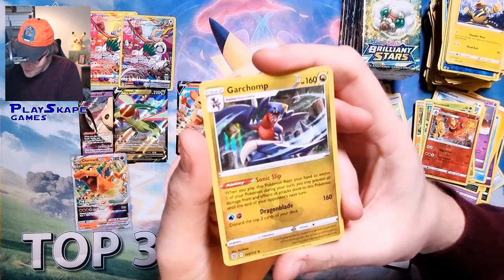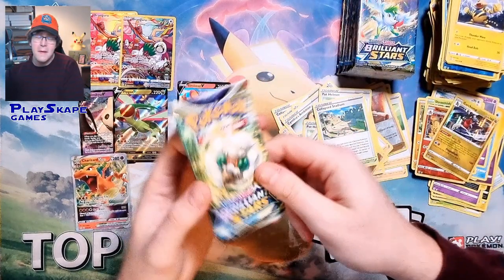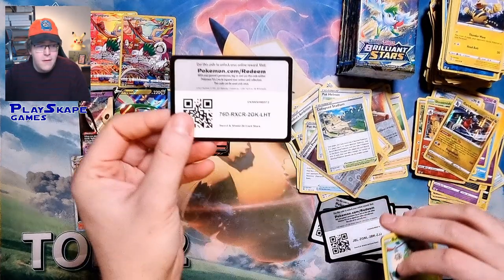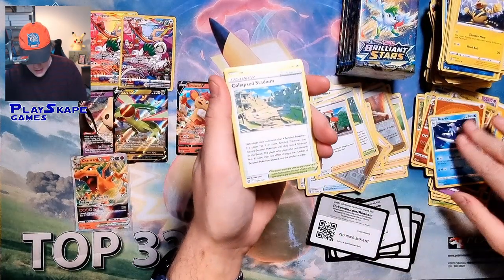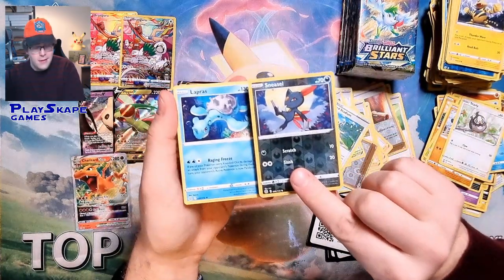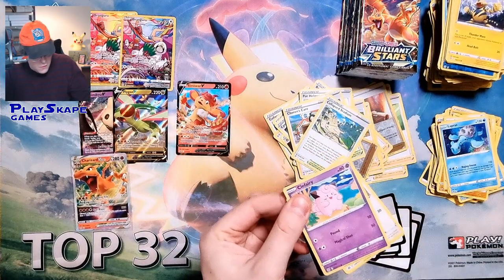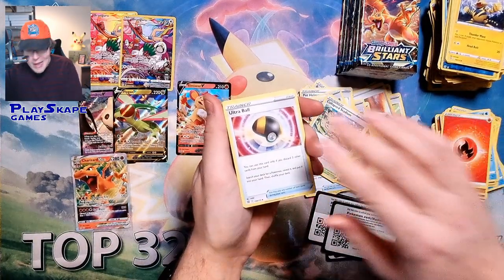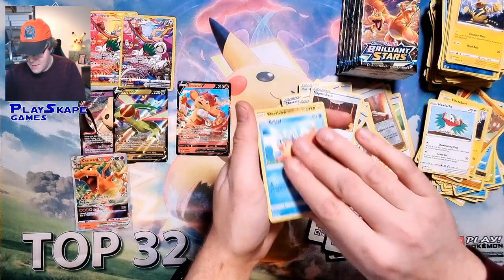At the moment I don't think there is a viable Stage 2 attacker. You use Ludicolo in the Suicune deck, but you only need to evolve it for the ability — you're not attacking with it. I'm not a massive fan of Stage 2 decks at the moment. Obviously the Inteleon and Drizzile engine — using Shady Dealings and the Quick Shooting ability from the Sword and Shield Drizzile, and the Chilling Reign Inteleon — is still very strong as a Stage 2 engine. Maybe someone will make Torterra work, but I'm just not overly optimistic.